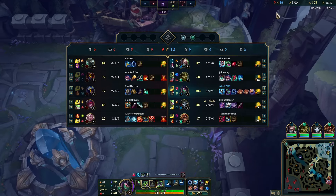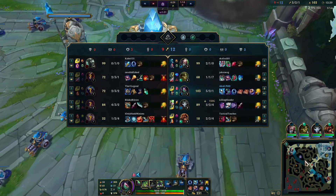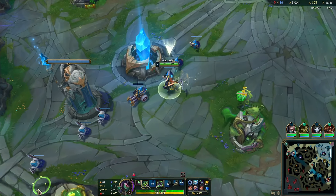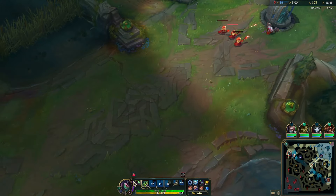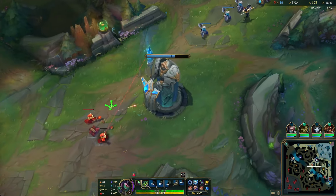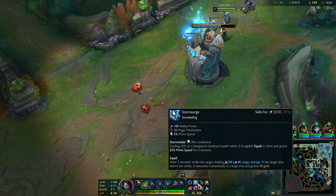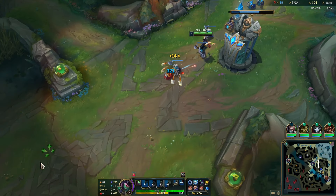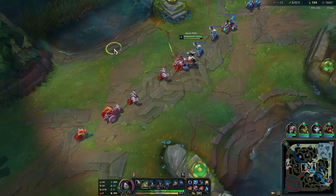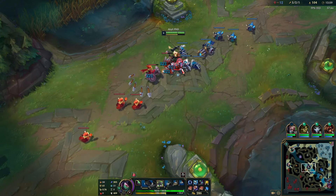He's only got eight kill participation out of 12 — could be 12 out of 12, right? I'm just kidding. We have 426 movement speed — that's crazy. Just having Storm Surge and boots and we have that much MS. Anything 400 or higher is wild.